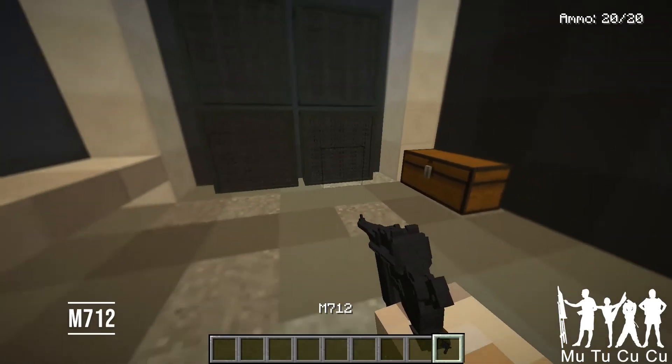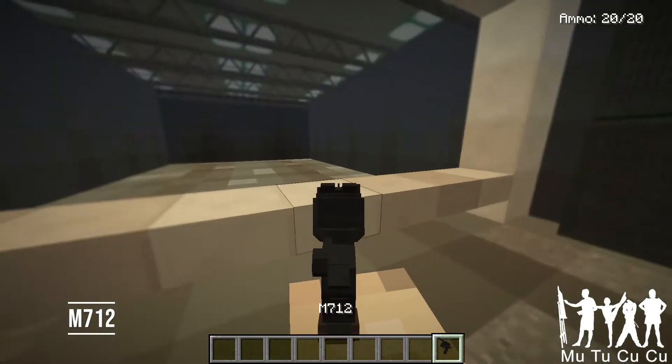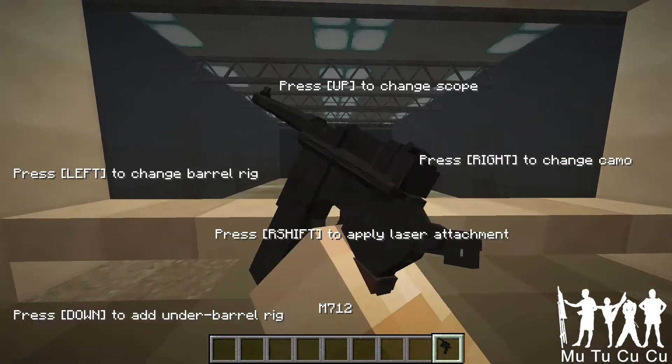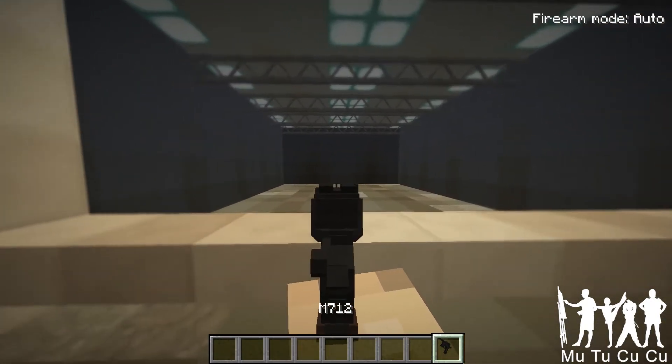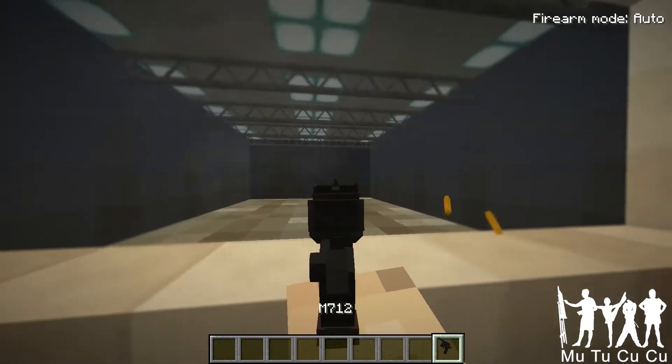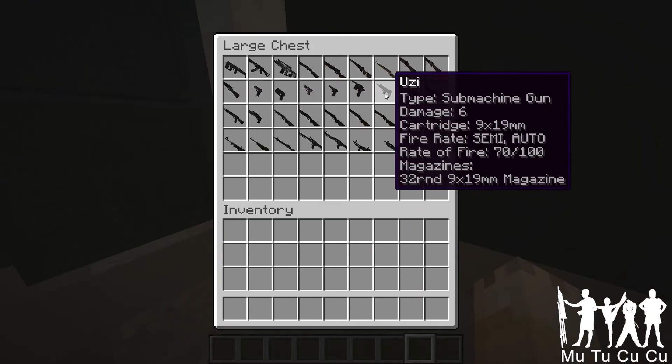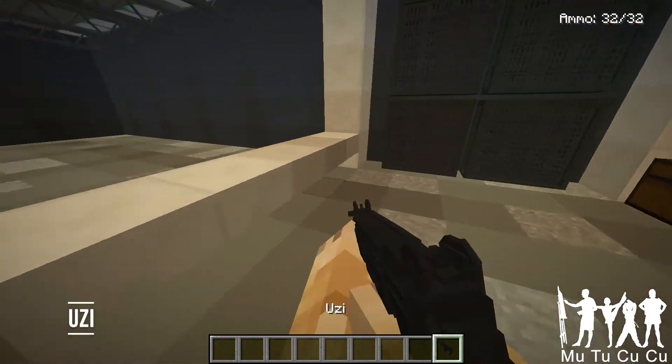The M712 — it is a Luger. It looks like a Luger. I think it's a fancy name for a Luger. They used it during World War II. It was an officer's gun for Germany, and it can go semi and auto, which is impressive for a pistol in World War II.